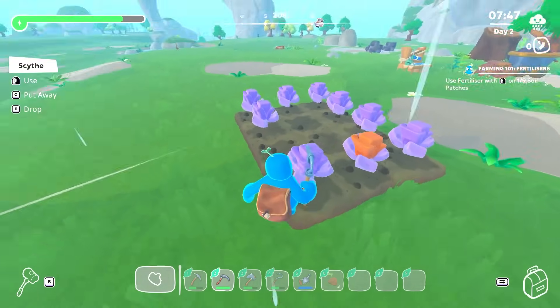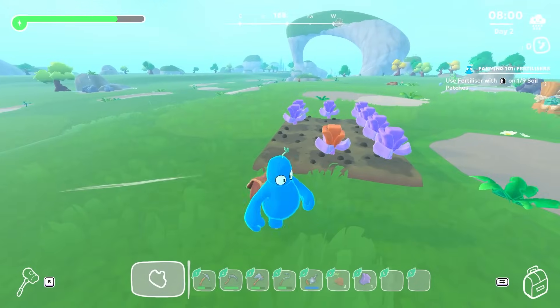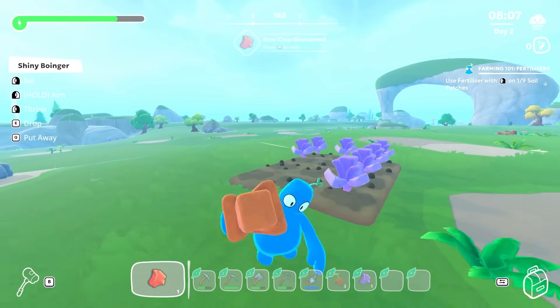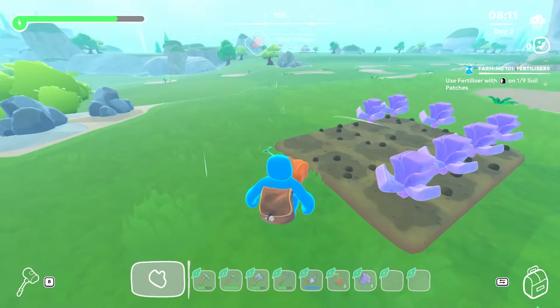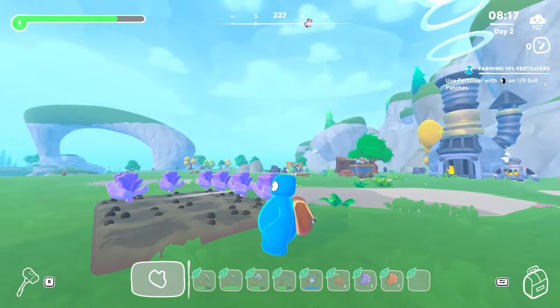This is some stuff that I actually planted. That's called a boinger. Just rip it out of the ground. Let's put that boinger away — I think I can sell those or eat them. But this boinger, it's red. I don't understand why this one is red. I just put it in the ground and it grew red. All the other ones grew purple. It's a shiny boinger — you can plant shiny things. That's pretty awesome.